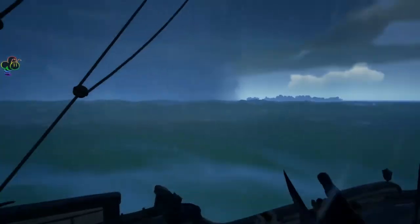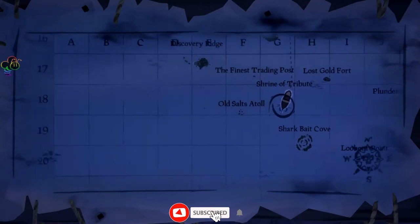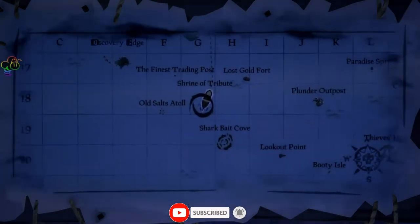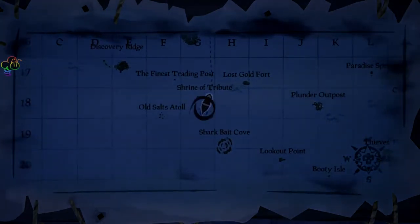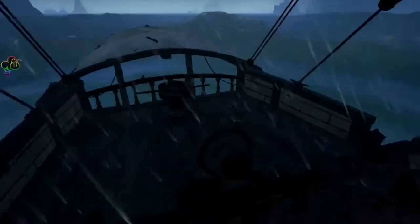Our third location will be the Shrine of Tribute. Location on the map: 18G. This location requires a sword. With all of these locations, make sure you park in the center of the spiral and drop anchor — this will prevent you from getting storm damage.